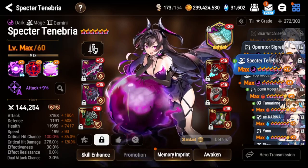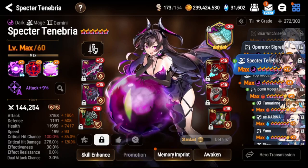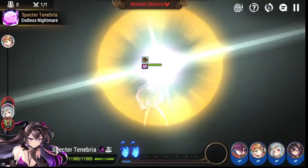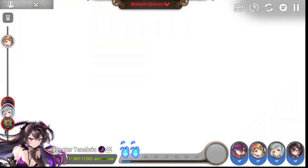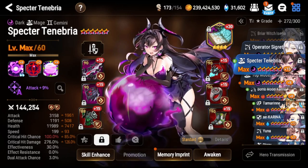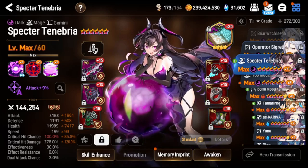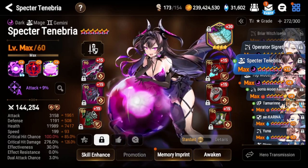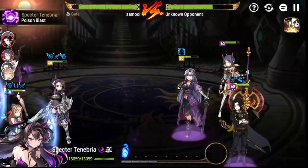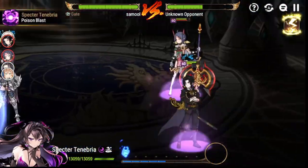The first unit I recommend building and gearing ASAP is a moonlight five-star unit — and that is Specter Tenebria. She is available from the Moonlight Blessing, so any new player can get her for free by choosing her from a list of six ML five-star units. She is the best on that list by far, excellent in both PvE and PvP in the early, mid, and late game, so it's a no-brainer. She is very powerful in a lot of content areas.